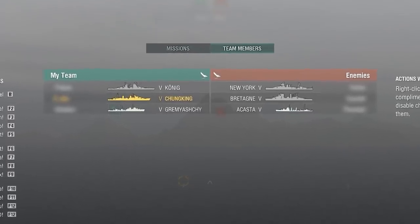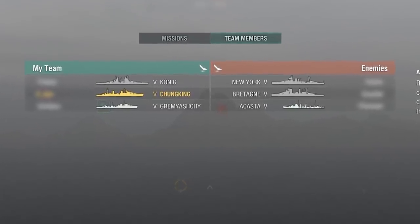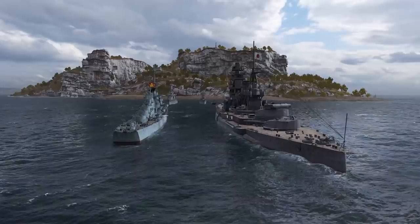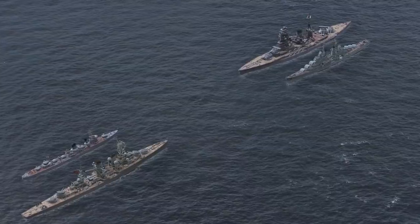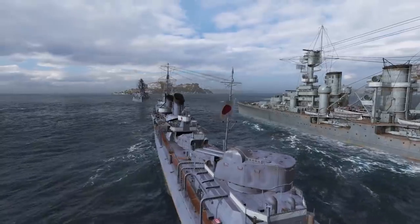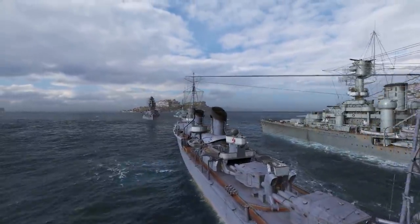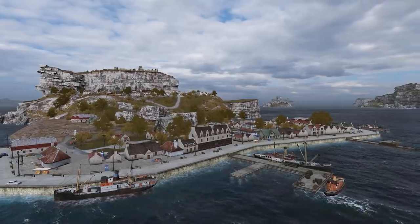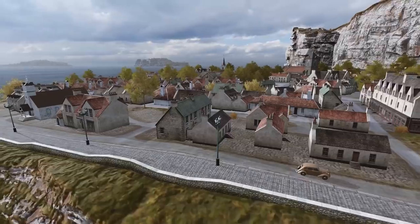Your favorite brawl format will also return in Update 0.11.0 — the seventh and eighth brawls are coming up. The seventh brawl will feature three versus three battles playing Tier V ships, with a restriction of no more than two ships of the same type per team. As for the eighth brawl, you'll fight in a two versus two format at Tier VII, with only one battleship allowed per team. The battles will be played on familiar maps with a reduced game area in Domination mode.